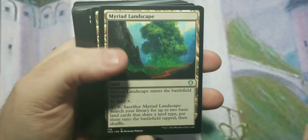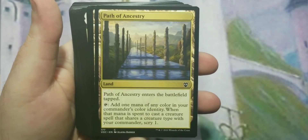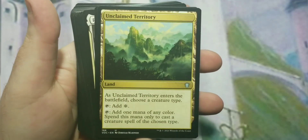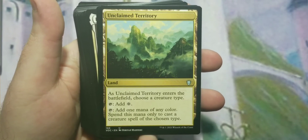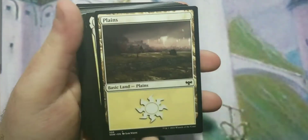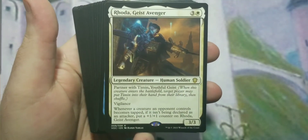For lands: Azorius Chancery is the bounce land, Command Tower should go in every deck, Myriad Landscape is a decent option especially in these colors where you don't have a lot of land fetching. Path of Ancestry is a great card for tribal. Temple of the False God is questionable. Unclaimed Territory is a bit odd — the only upside is it taps for color when it's the creature type you chose.